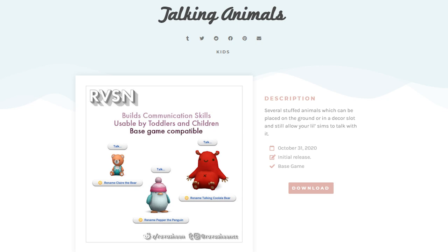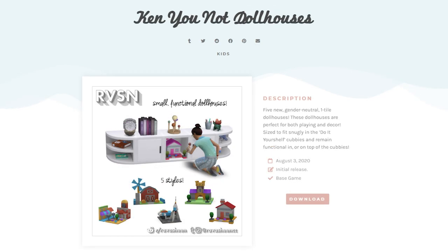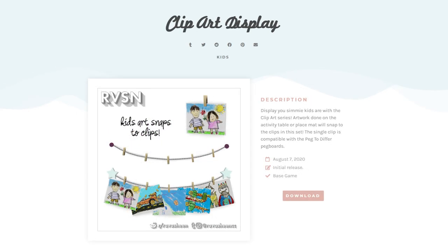Number three is other stuffed animals — it's nice to switch up the animals and not give every kid a Blarfy. These objects come with the same interactions as a Blarfy. Number four is small dollhouses — perfect for smaller family homes. Number five is the art display: kids can draw in The Sims, but with this cute art display you can clip their artwork up, which feels very realistic.